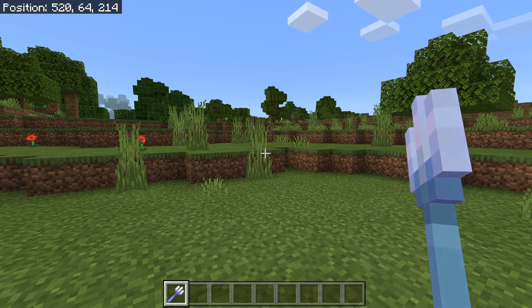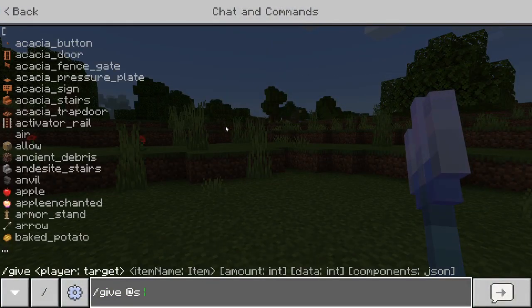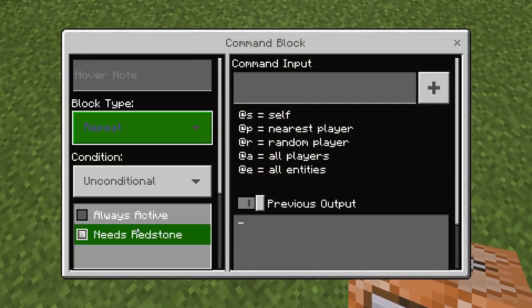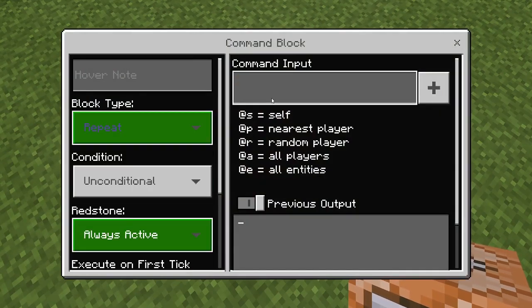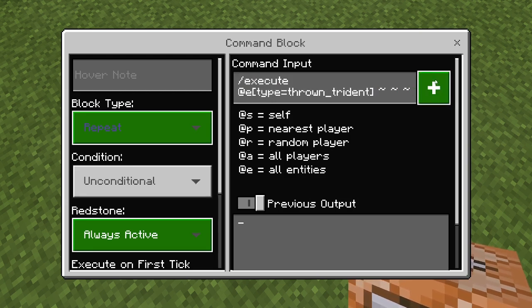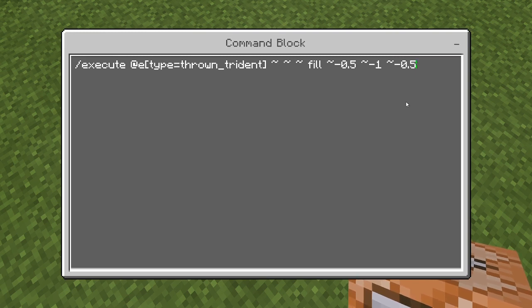And guess what, bedrock folk? I'm finally showing you guys some love. If you want to make this in your bedrock world, we start off the same way as we do with Java. We start with slash give at s command_block. Very similar to the old one, we want to make it repeating and always active. Now bedrock syntax is a little bit different, so for this one we do: slash execute at e type equals thrown trident. And then we do three tildes because that gives it the position. From here on out it's basically the same thing. We do fill, negative 0.5, negative 1, negative 0.5, 0.5, negative 1.5, 0.5.